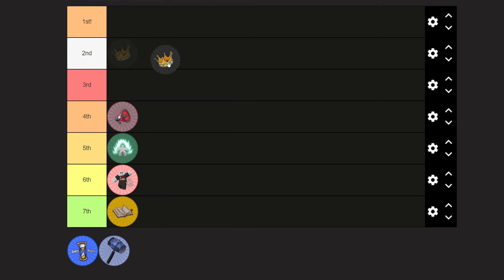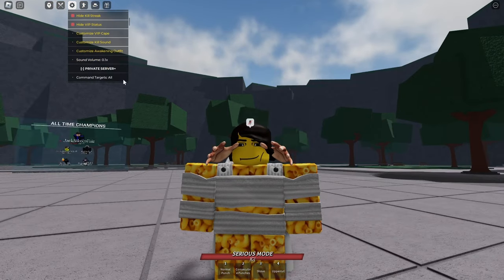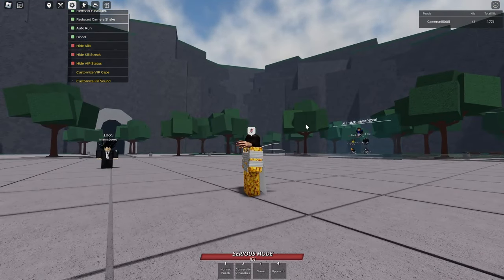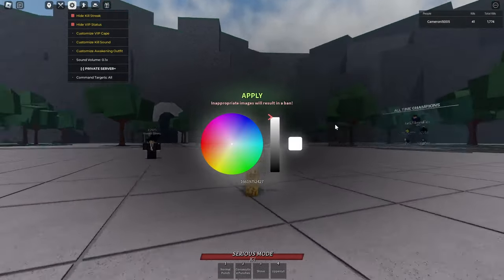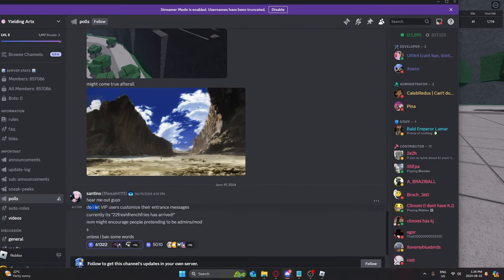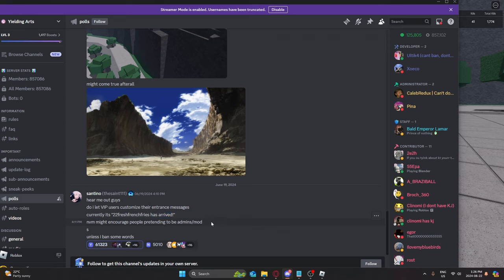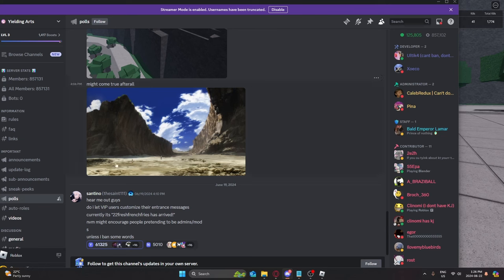In the number three spot we have VIP. I was gonna put this in second but it's really close. I like it because you can have a custom cape, hide kills so people don't know how many you have, hide streak if you have a kill streak, and hide VIP status so people won't know you're VIP. There's also a custom entrance message — it currently says 'your username has arrived,' like 'Cameroni5005 has arrived,' but you can change it to say something like 'a cool person has joined.' That's all for VIP.